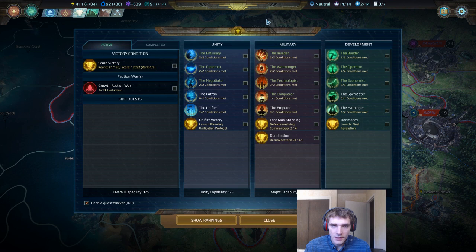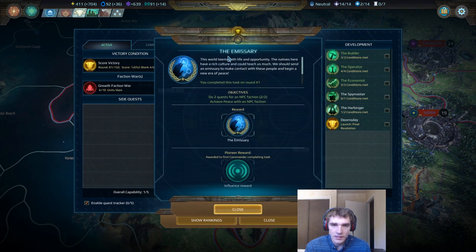The first empire quest in the unity tree, the Emissary, is quite an easy one to complete. Doing two quests for an NPC faction and achieving peace with that faction is pretty easy to do. If you do two quests for an NPC faction, you'll generally go to peace. If there's another NPC faction that you're doing quests for, it might take a little bit more effort than just doing two quests to complete the objectives here.